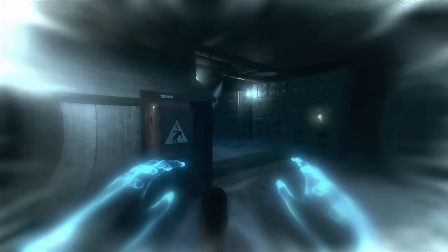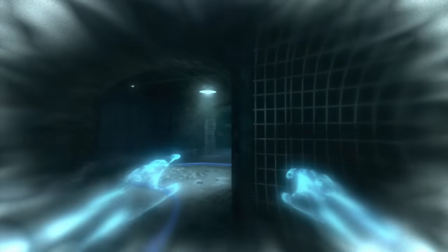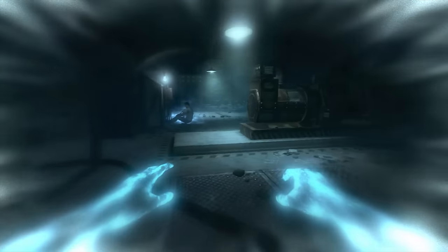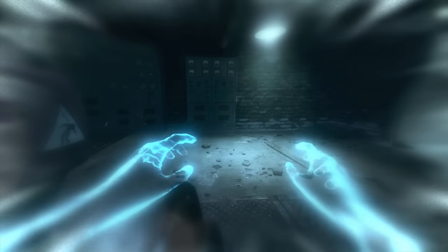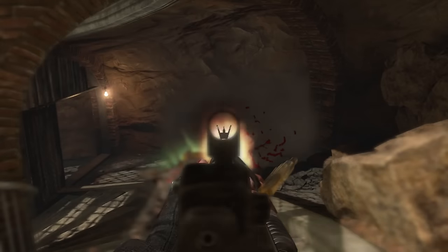Go into this next room and you need to shock three panels. This is going to open up the locked cage in the warden's office, and that's where another piece to the plane is. All you have to do is shock these three things and it's open. This is definitely the easiest piece out of all of them.